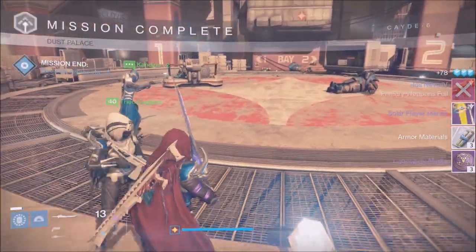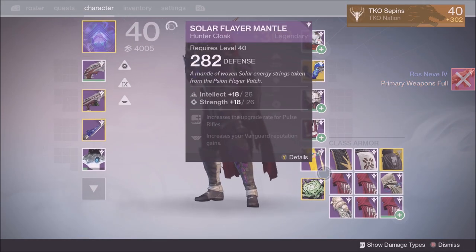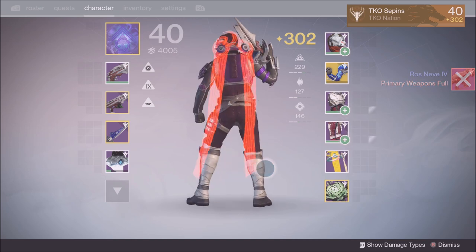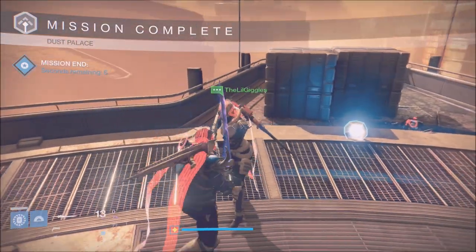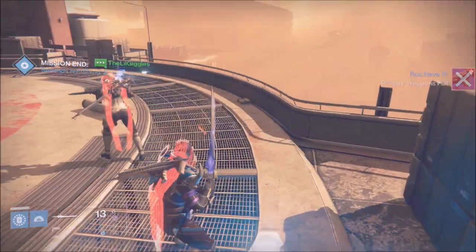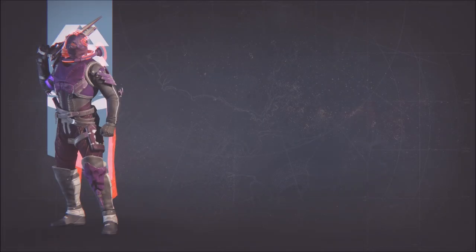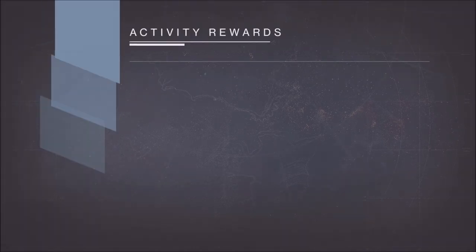Get positive people around you. Remember, gaming is about having fun. Get people that are going to be positive along the way, that are going to be there by your side. The definition of insanity is doing something over and over again expecting a different outcome. Make sure you have flexible teammates that are going to be positive and help you along the way.